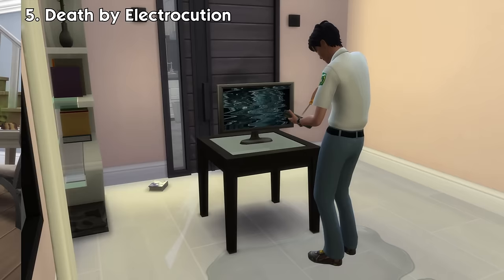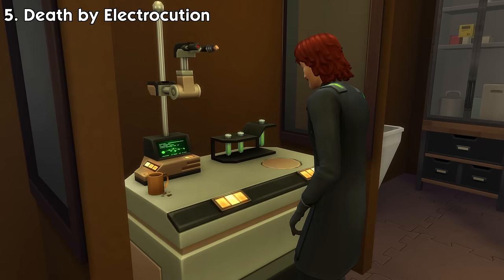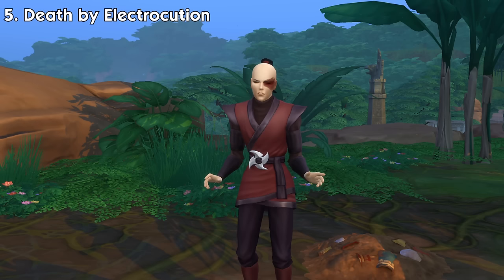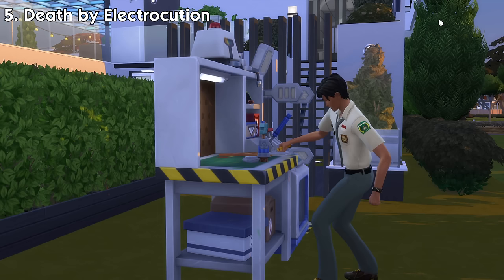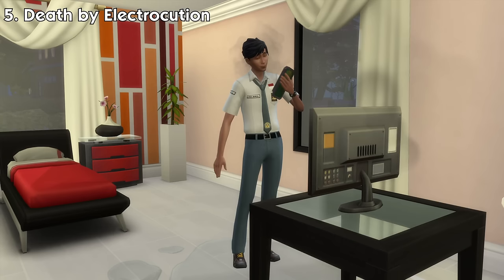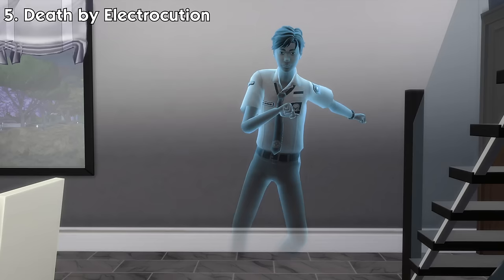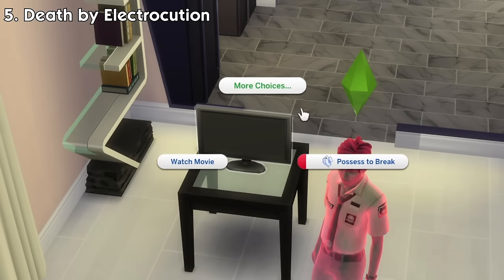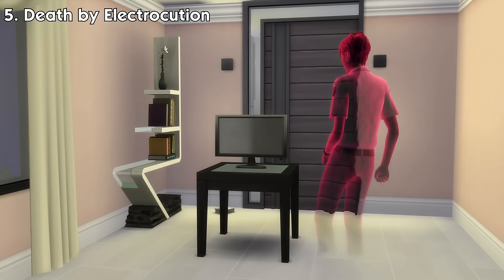Number 5: Death by Electrocution. Sims can be shocked by electricity when they try to repair electrical objects while having low handiness skill or with a water puddle underneath, when pressing the big red button as a scientist, using the weather changing machine with low handiness skill, trying to pass an electric temple gate, being attacked by a storm of lightning bugs in Salvadorada, working on a robotic station, and more. After the first shock, they will get a dazed debuff. But if they dare to mess with electricity again while having this debuff, there's a really high chance they will electrocute to death. Ghosts that died of electrocution will have jewels of electricity around their body. They also tend to do the hand buzzer prank a lot, and when they're angry, they can possess electrical objects to break them, which other ghosts can't do.